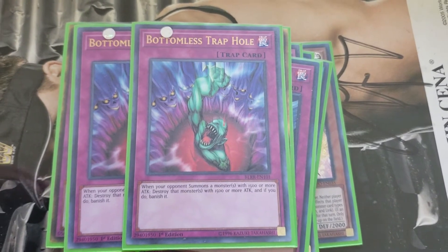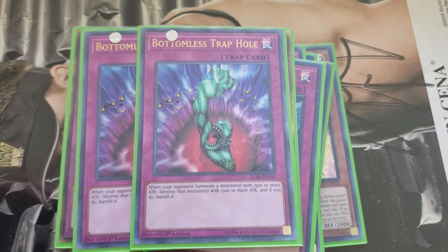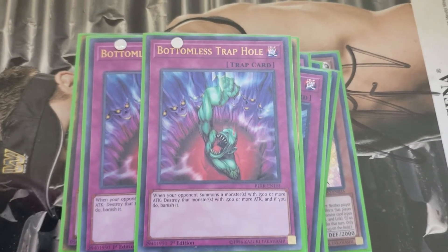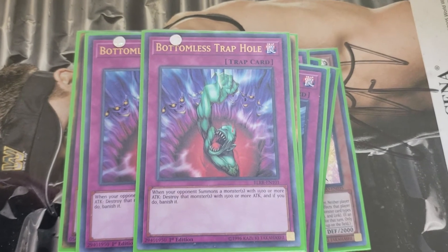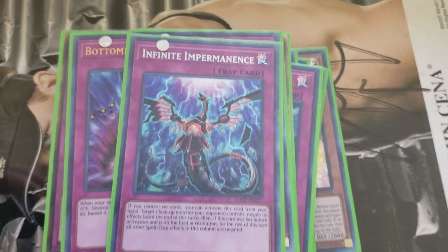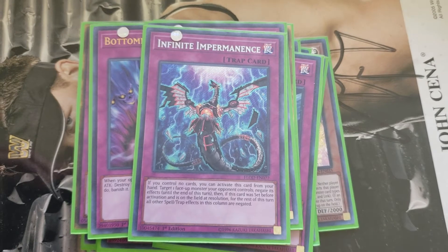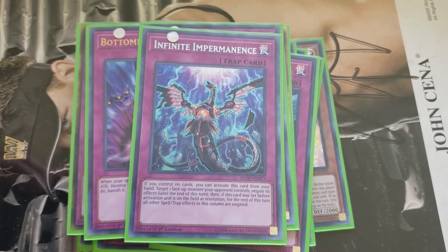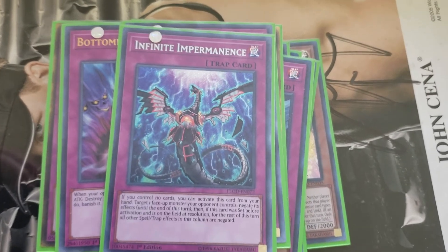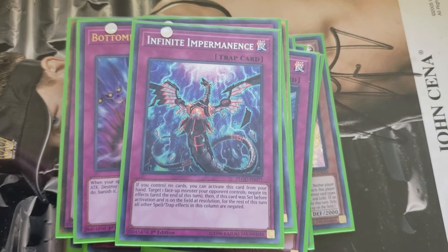Double Bottomless Trap Hole. Because when Fossil Dina is on the field, they can really only normal summon. If they happen to be able to normal summon something big enough to go over Fossil Dina, well, that's why we have Bottomless. One of Infinite Impermanence — this is only a one of because I only have one. If I had three, I would of course be playing it at three most likely. Basically it's kind of like an Effect Veiler — negates the effects. And then if it was set when you activate an effect, that entire column's effects get negated. And of course you can activate it from hand.